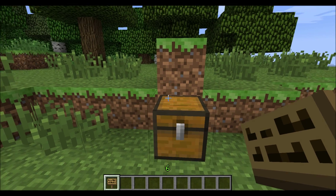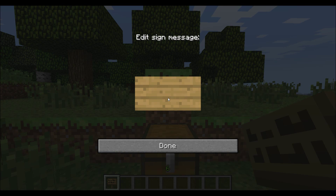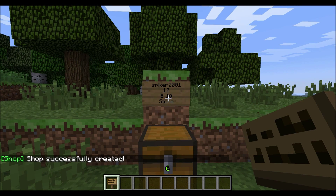What you want to do is place down a chest and then above it put a sign down. Skip the first line — let's say I want to sell 10 stone for $10. I'm going to sell 10 stone, then go to the next line, put a B space — B is for buy — and then put a space and I'm going to sell it for $10. Then put stone for the item, or you can put the item ID. Click OK. It should say shop successfully created.